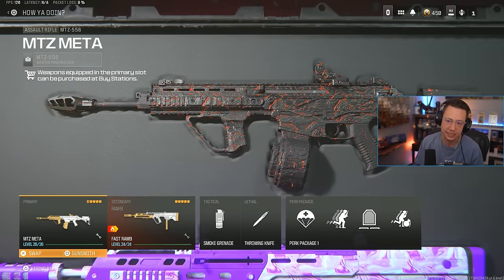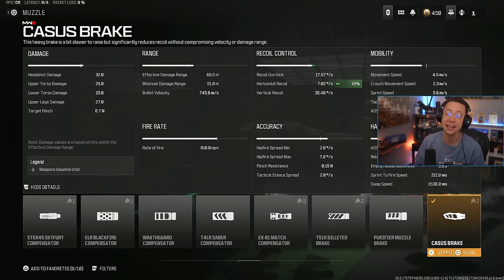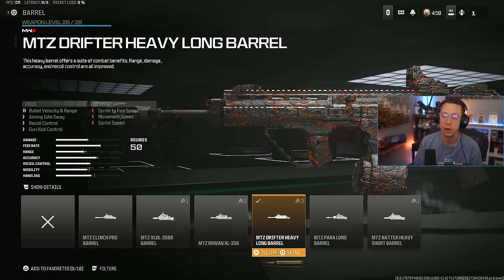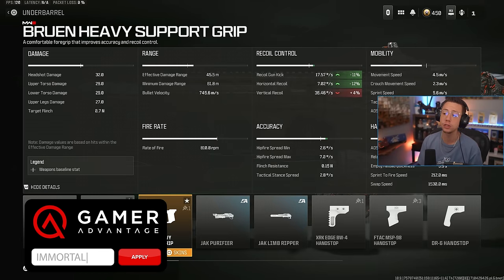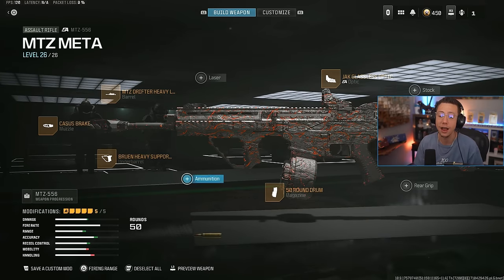Our focus is the MTZ-556. This setup for resurgence — or even more aggressive gameplay on Urzikstan — works so well. The Casta Spray Compensator really attacks that horizontal control, makes the pattern extremely predictable and very usable over range, and also gives better firing aim stability. If you want some better velocity, you could throw on the Spirit Fire Suppressor as a good alternative. The Drifter Heavy Long Barrel helps out with control, range, and velocity, and also adds in a bit of aiming idle sway — just across the board making this gun more efficient mid to long range and easier to use. The Rune Heavy Support Grip attacks horizontal control with a bit of vertical added, but that's easy to counter and doesn't really draw the weapon back at all.